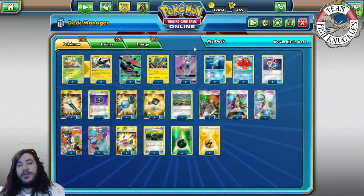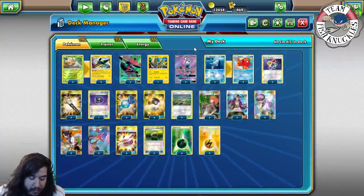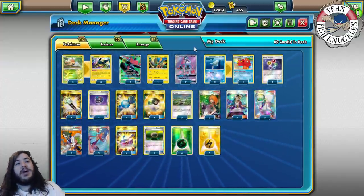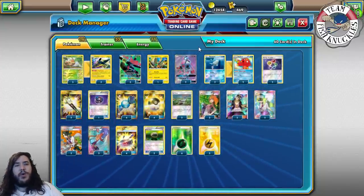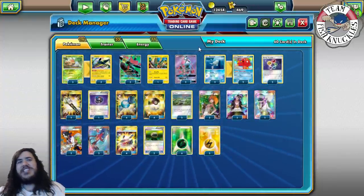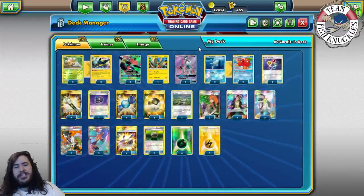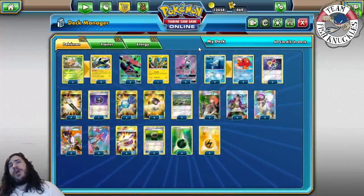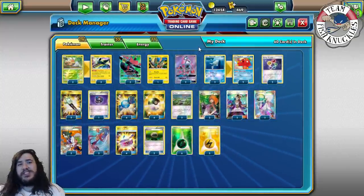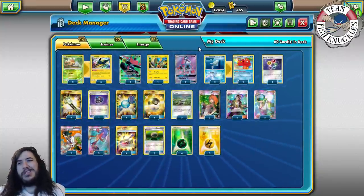We have to win out — if we do not win out we cannot make cut because we need 21 points. Round five we're playing against Nick O'Connell, who is playing Vikabulu as well — the mirror match. He is playing Oranguru. I think I 2-0 him — we're able to get set up, we have Octillery, and we do our plan first. With Oranguru they have worse setup because we have Octillery, which is really nice.